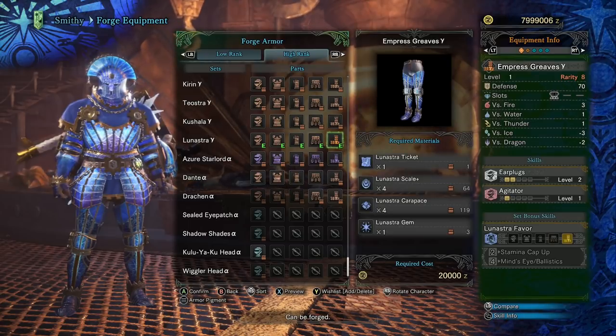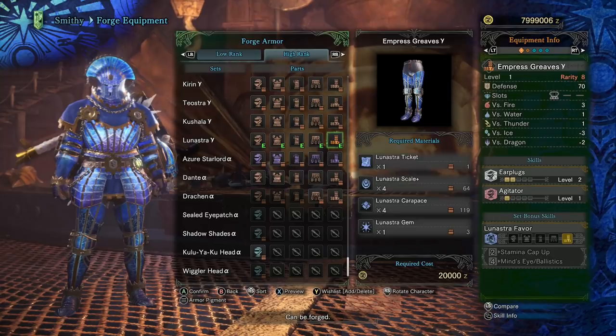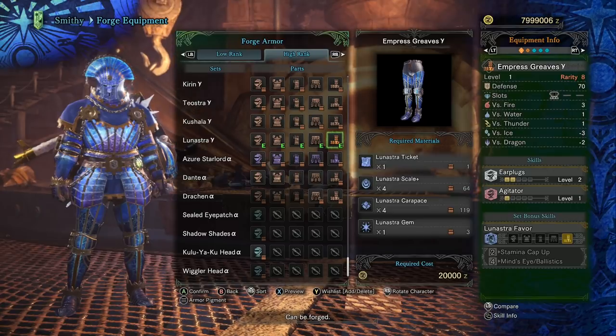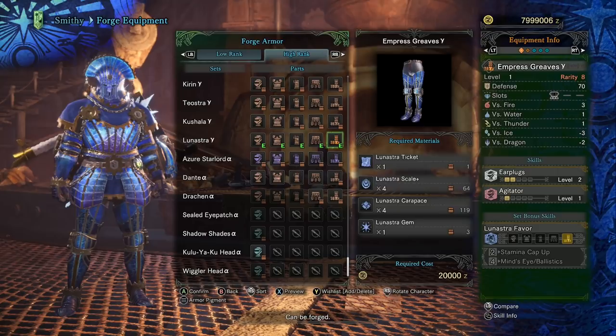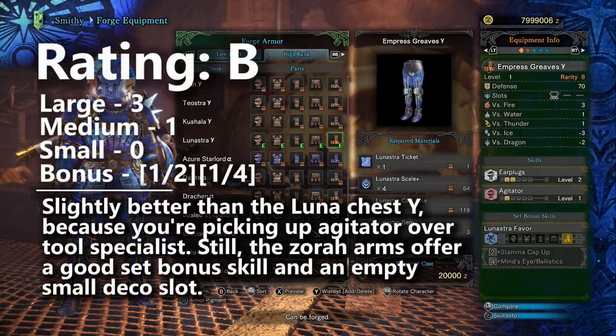Finally, let's take a look at the new Empress Greaves Gamma. The Empress Greaves are an even better version of the Emperor's Male Gamma, considering you're getting a small damage boost from Agitator. Both new pieces offer two levels of Earplugs and one large decoration slot, making them viable options for finishing Earplugs — just like the Basil coil. However, just like the Empress chest piece, you're going to be better off using the new Zora Gamma arms coming soon, because Zora's small decoration slot will be more flexible for building other skills. Agitator usually isn't a first or second pick from the damaging skills, and neither of the Lunastra set bonus skills are that important either. The legs offer a new way to build Earplugs efficiently in the leg slot, but that is a limited priority for many meta builds. So let's give it a B-tier rating as well.